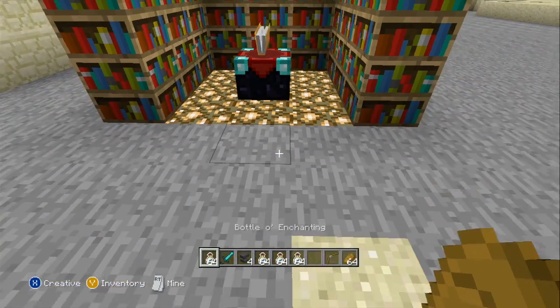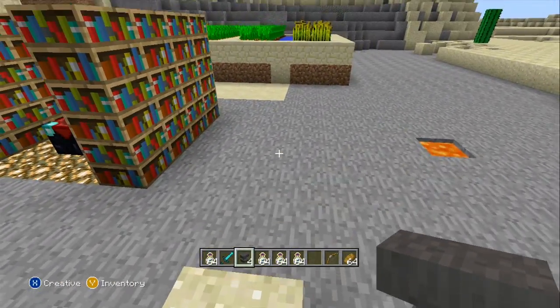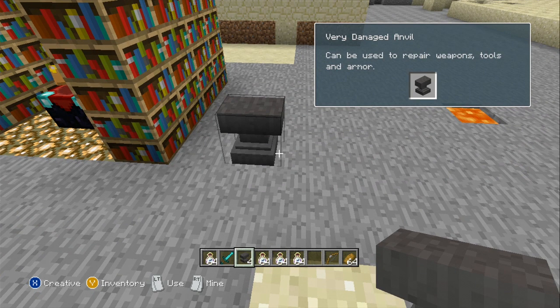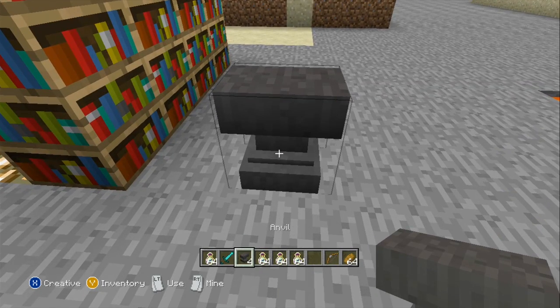What you need to do to create an anvil is that you're gonna need 3 blocks of iron and 4 regular bars of iron. Let me place that down. A very damaged anvil can be used to repair weapons, tools, and armor — so it's already damaged as it is, but let's go ahead and use it.